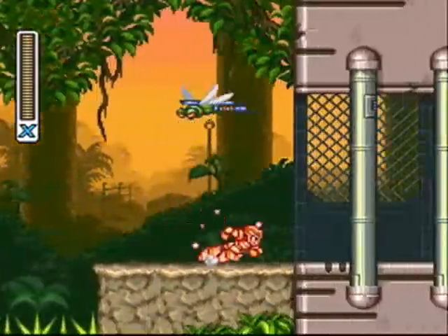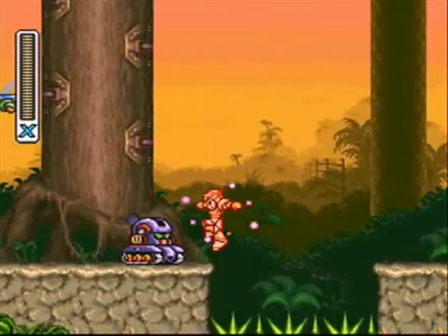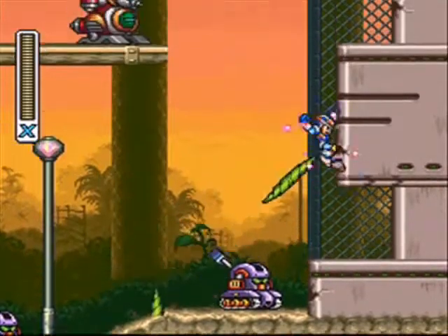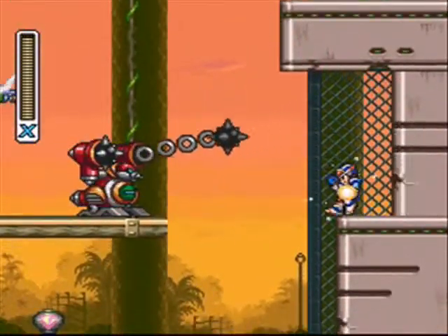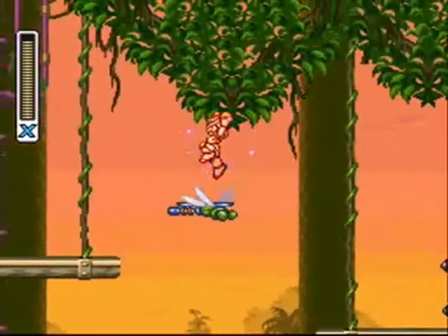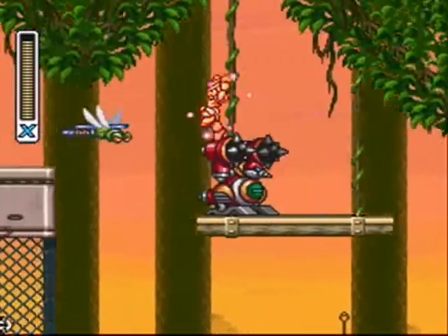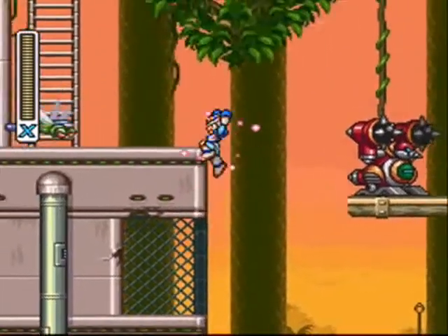I haven't messed with it too much so I'm not really sure if it works if you go further into the level, but I'll show you how to do it right here. You basically head up this wall and just work your way past these enemies. It really doesn't take too much effort, but once you get over here next to this ladder that's coming up, you just get on the ladder and climb up until you reach the very top.